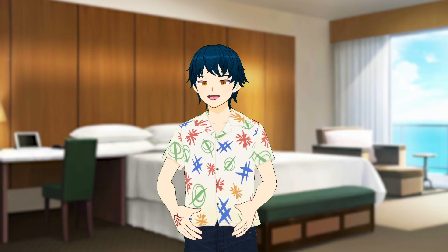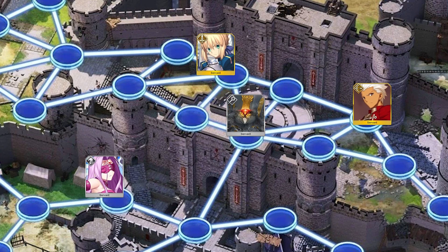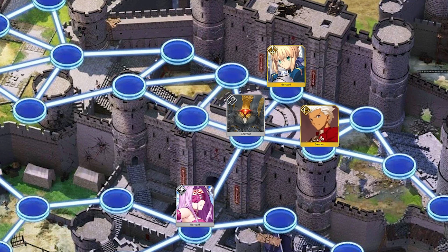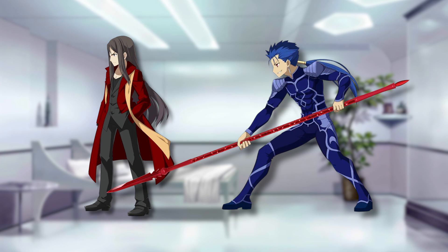Here are some random tips you might find useful. First, team attacks aren't worth it — trying to coordinate a team pincer attack on an enemy takes way too much energy and actions, so most of the time you will be doing 1v1s. When deciding who to bring for your team, don't bring full-on supports; instead bring self-sufficient servants who can dish out the damage by themselves.